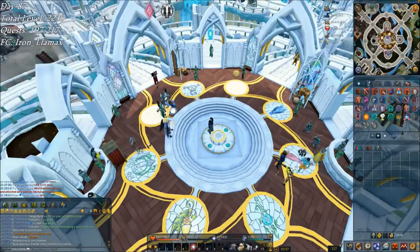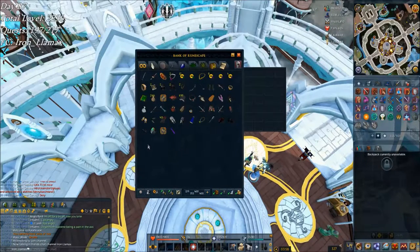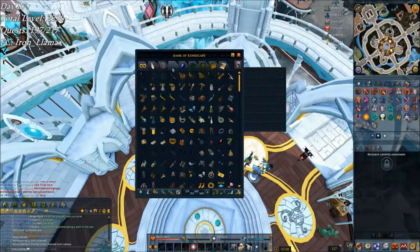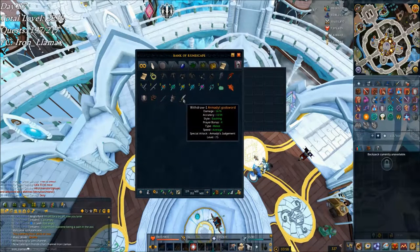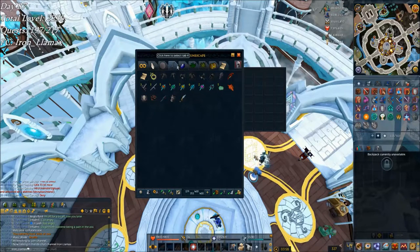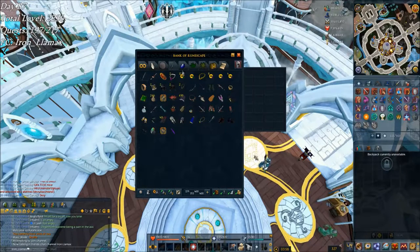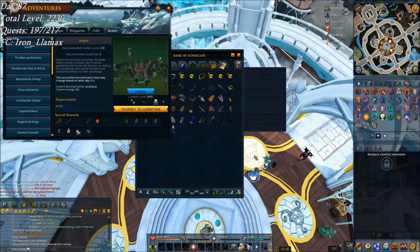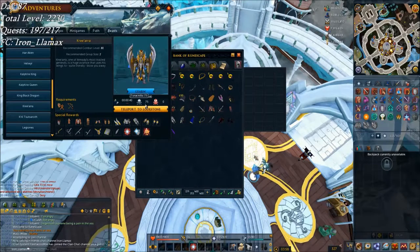Today I opted for a few hours of streaming doing slayer and bossing instead of a full day of PVM. Going to show off a few things I got: Armadyl godsword hilt — and over in this tab — booyah, Armadyl chainskirt! I freaked out when I saw that drop; it was the most shocking thing. So now I have the gloves, the chainskirt, and the hilt at 73–75 kill count — pretty good.